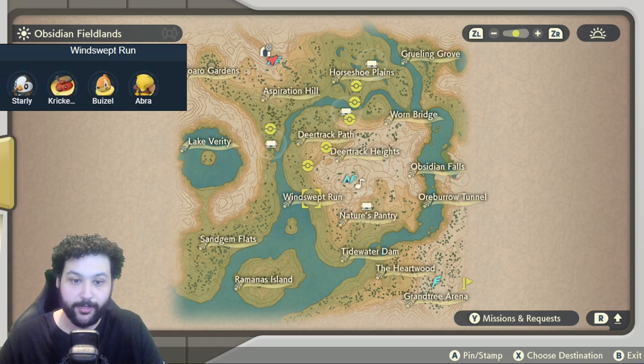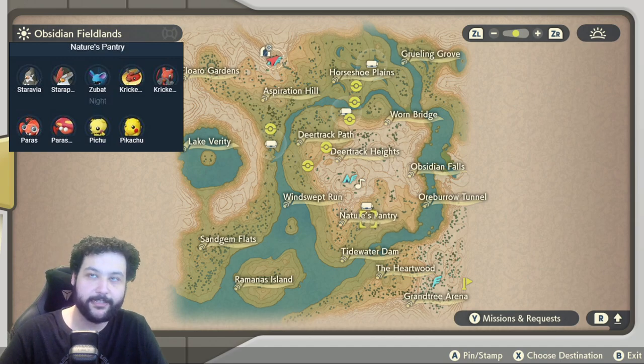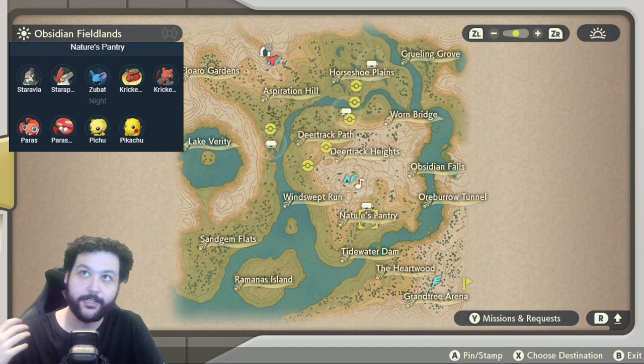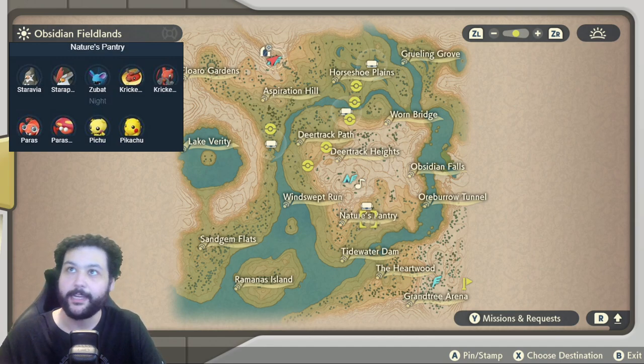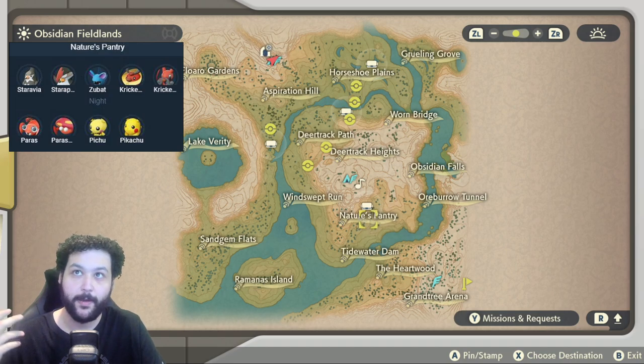Going down to Windswept Run we'll be getting Starly, Cricketot, Weavile, and Abra — our first Abra. Then there's a massive spawn area at Nature's Pantry where we get Staravia, Staraptor, Zubat, Cricketot, Paras, Parasect, Pichu, and Pikachu. This is a fantastic area where we get both Cricketot lines, both Pikachu lines, the full Staravia line, and both Paras lines.